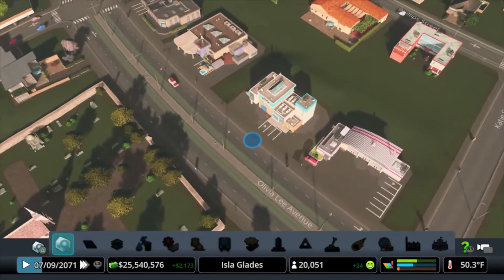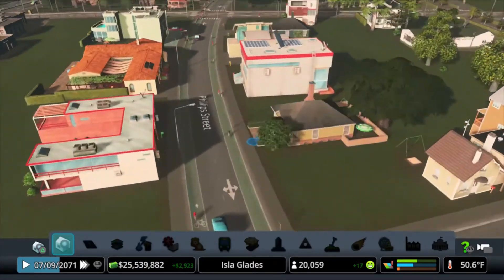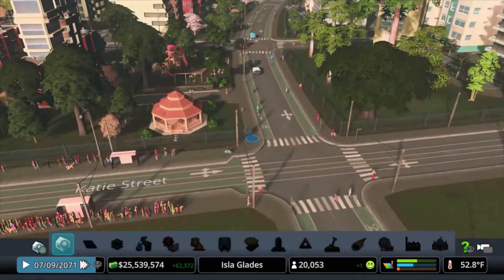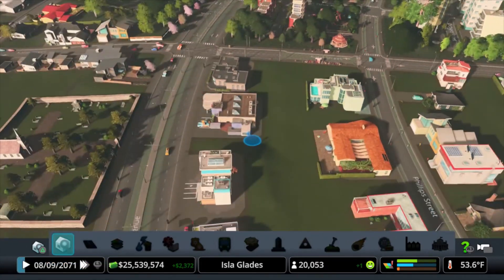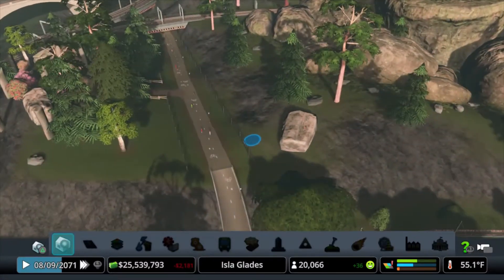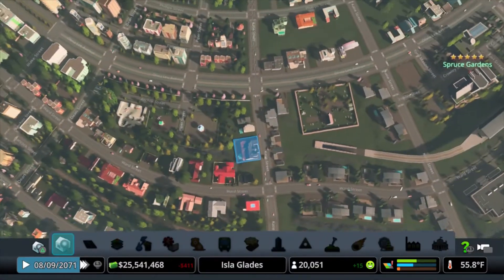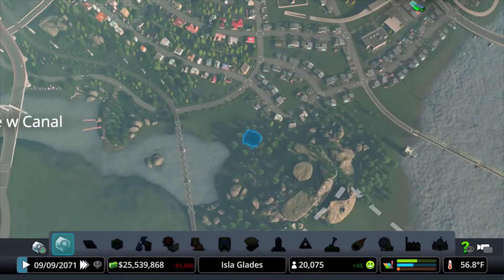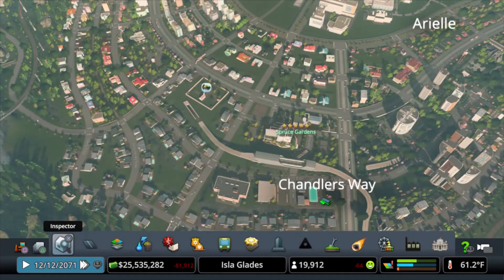We may also find that people aren't taking the bike route that much. It looks like they are still biking — that's good. I was hoping the biking would stay intact, because sometimes you run transit in parallel with the biking and the biking goes away because they just say, 'I'm going to take the transit instead.' Go ahead and empty this guy out. You guys take care — I wish you the best. As always, happy building.